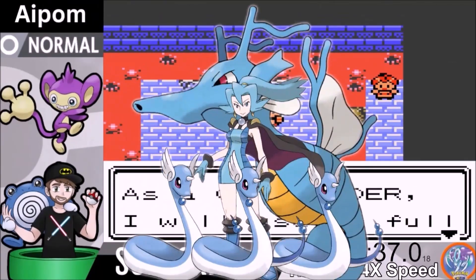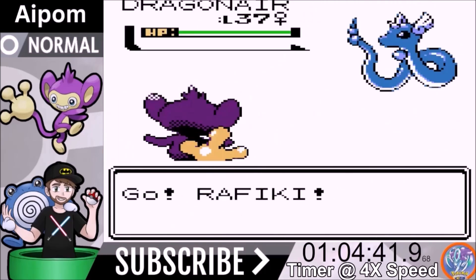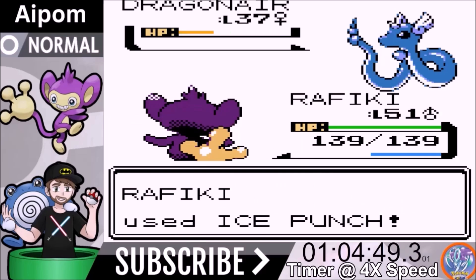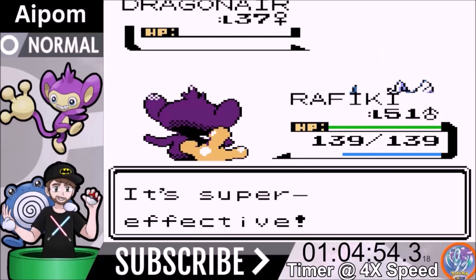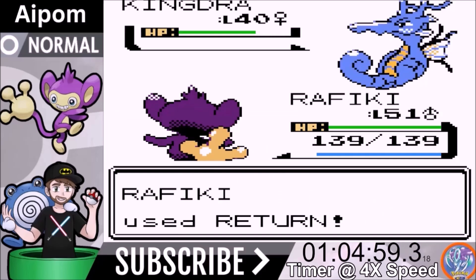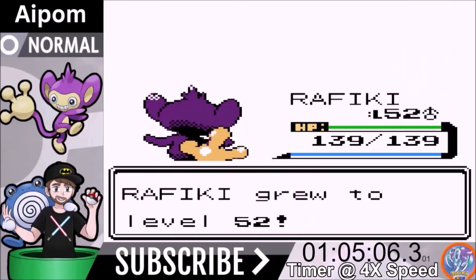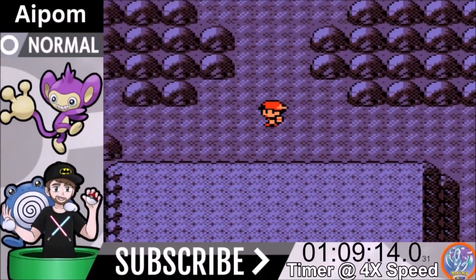With our rival beat, we finish the Rocket plot line and go face Clair. Clair is the dragon gym leader and we have a huge advantage. Ice Punch one-shots all three Dragonairs. Kingdra comes out — Return is not a one-shot and she goes into a healing loop with Hyper Potion, but Return eventually knocks it out. We take no damage against Clair at all — we literally obliterate her.